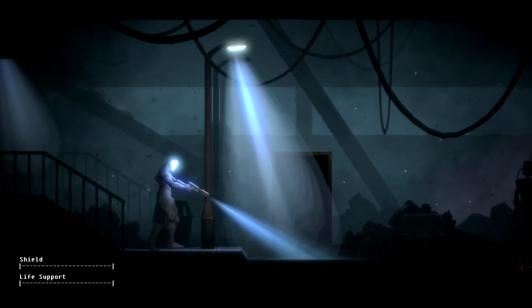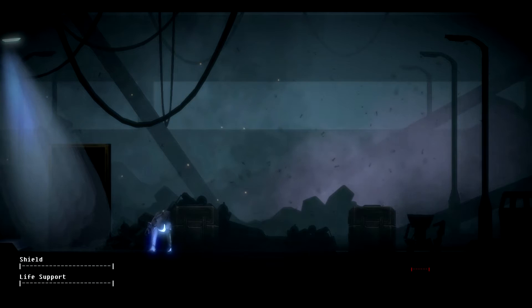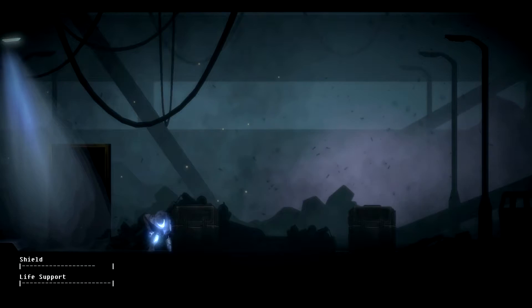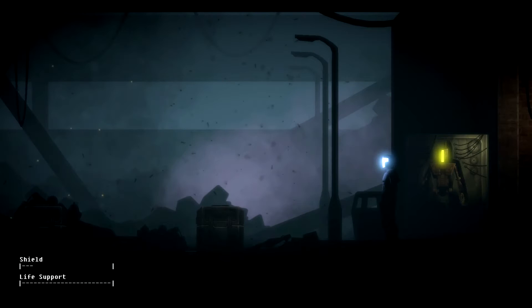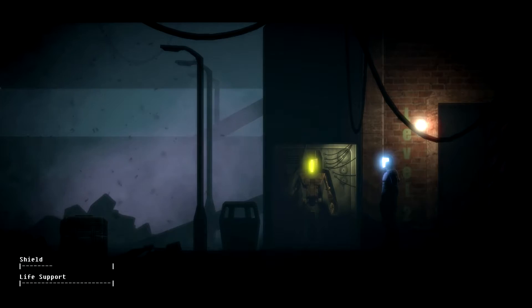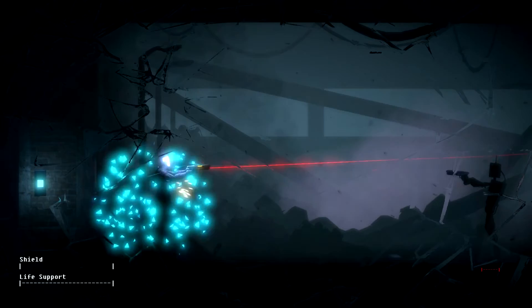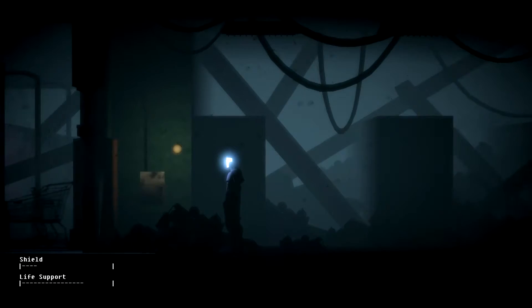Yeah, we got some robots here. Switch combat mode. Take cover. Headshots take them down pretty quick, but it takes quite a few shots to the body since obviously they are made of metal. One thing I find weird though is that they say these enemies are more powerful than you and that's why you have to take cover, but we're supposed to be this advanced combat suit. You'd think we could handle some junk robots without having to hide. We take a little life support damage there, but that's okay.